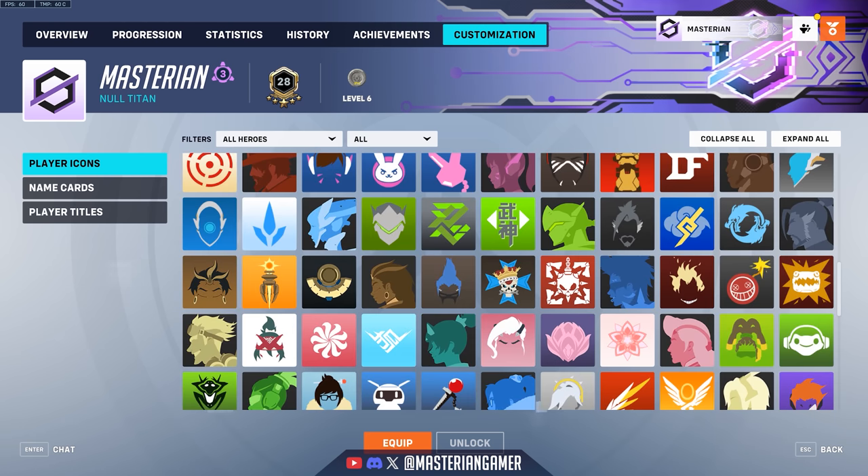We can also take a quick look at Illari's player icons: the Illari Icon, Healing Pylon, Inti Warrior, and Illari Silhouette.